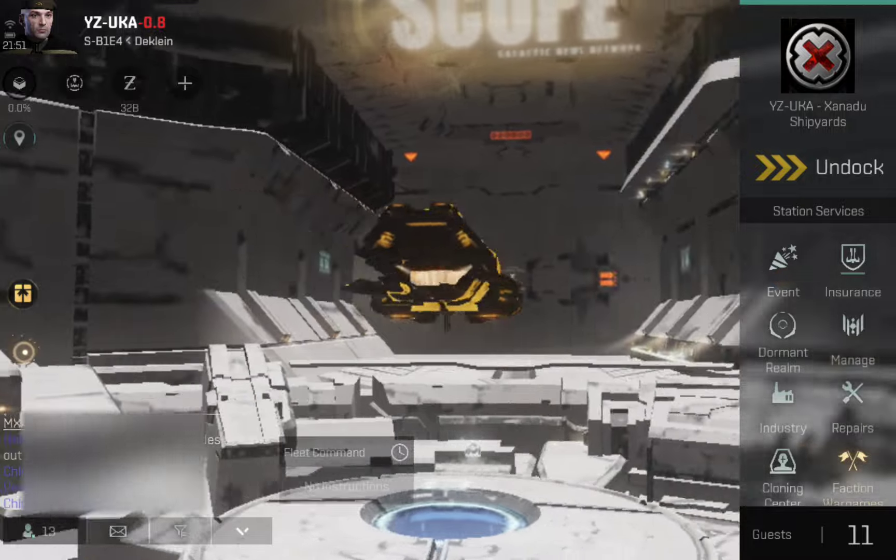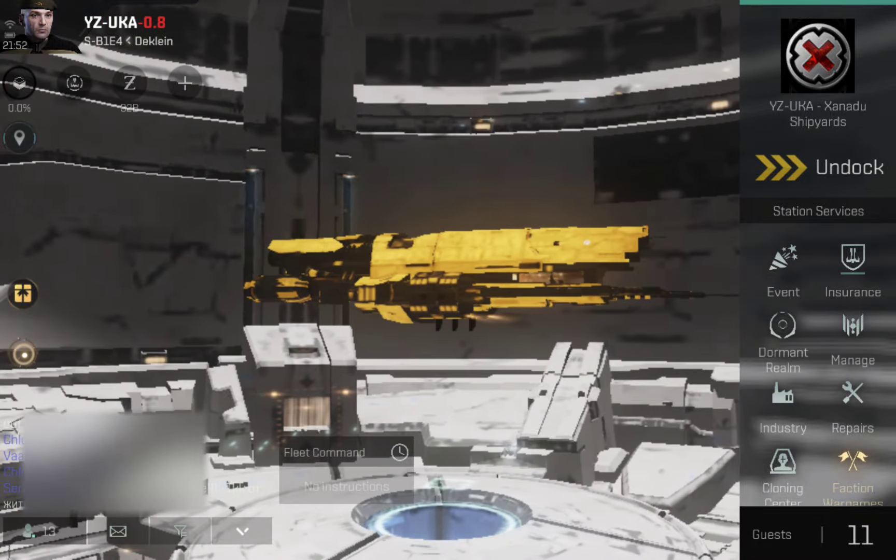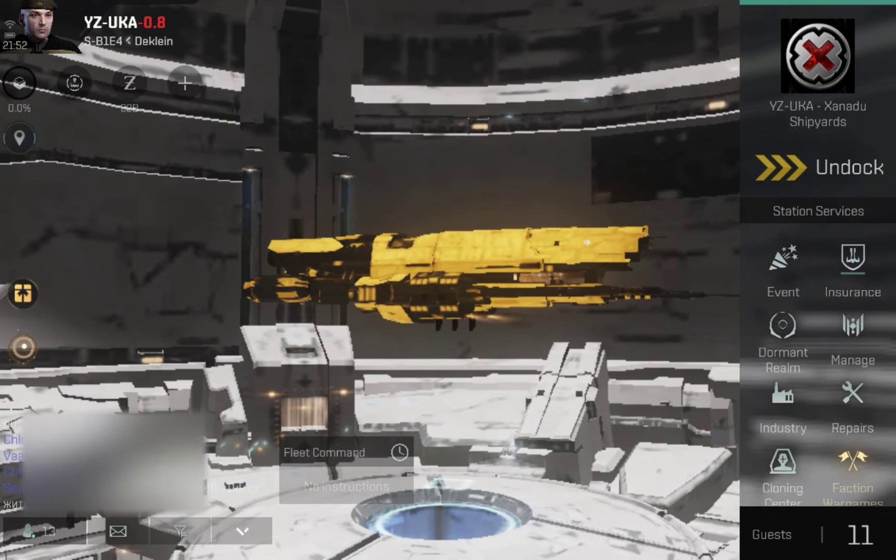Before I go into the details of the setup, I want to explain the context this is being used in, because for PvP, context is everything. There's basically PvP is kind of rock-paper-scissors — you cannot plan for every eventuality in every encounter. What I've tried to do with this fit is be flexible, particularly as I'm using this for sort of home defense around our soft systems back in Declan. So I'm never 100% sure what I'm going to encounter.